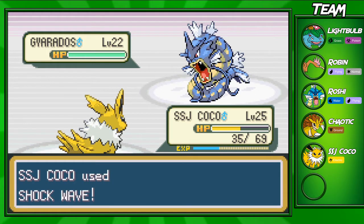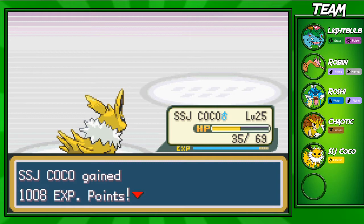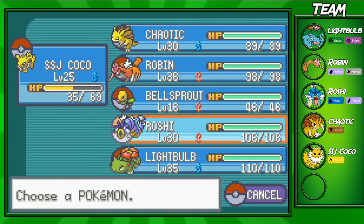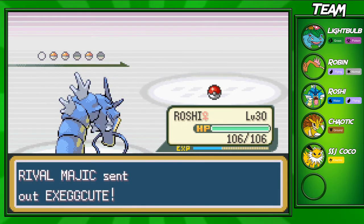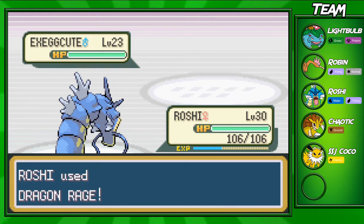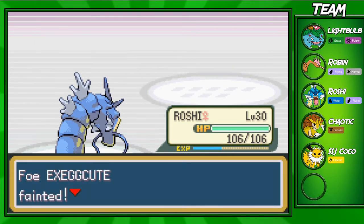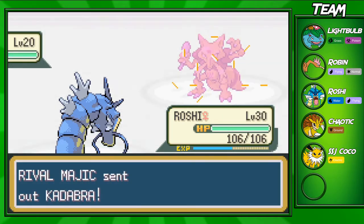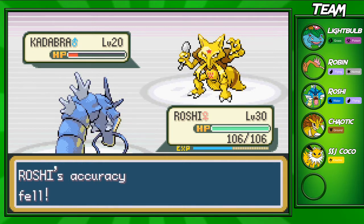We're times-four effective with our Jolteon, so I'm pretty sure we'll be able to take Gyarados out with Shockwave. Shockwave might be physical in this game — the move typings are definitely weird. Vine Whip is a special move, which doesn't make sense since you're hitting with a vine. I'm going to leave Roshi in here because Roshi is super OP with Dragon Rage — Kadabra, one of his strongest Pokemon, can't do anything, and we just took him out in two shots.